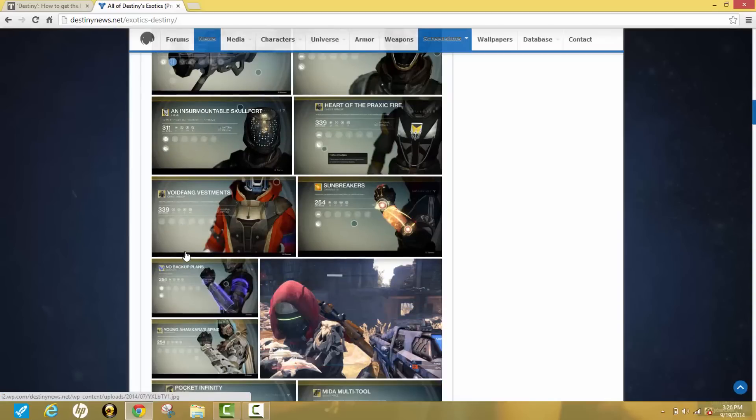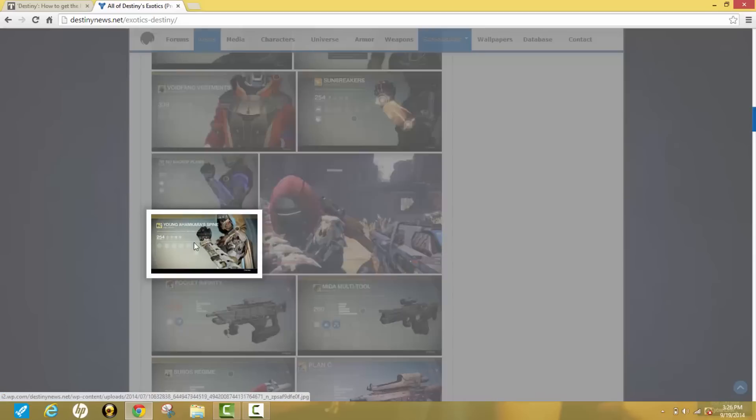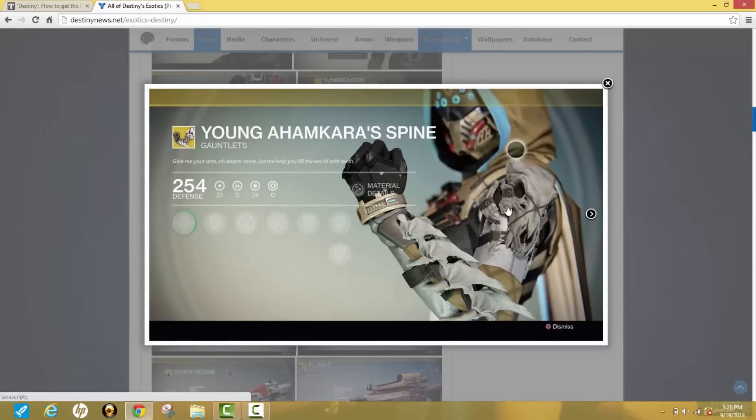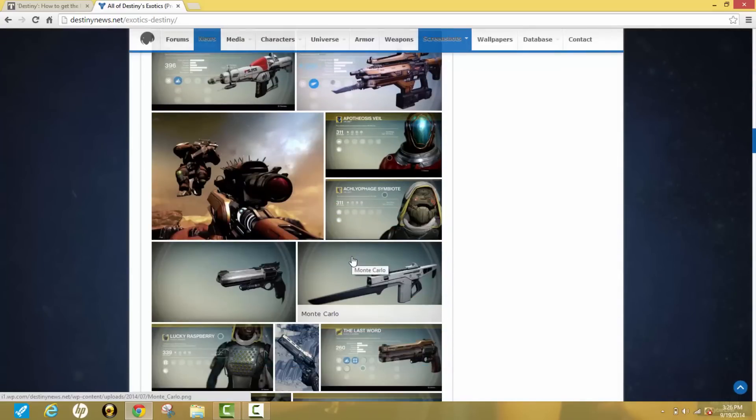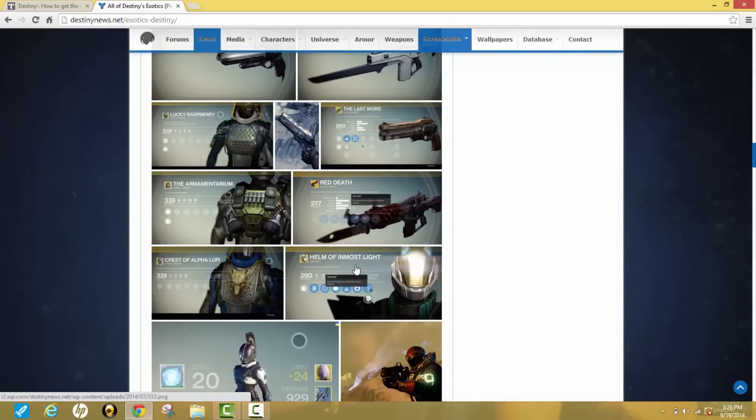Scrolling down — this one looks pretty nice. It has a skull on it and these blade-looking things made out of bone, which looks really cool. It has 254 defense, so it's good for story mode. The weapons are good for PVP as well.